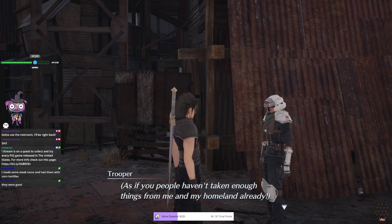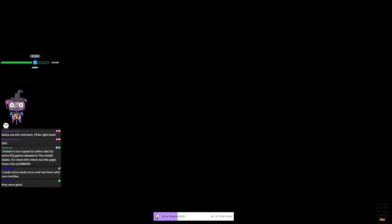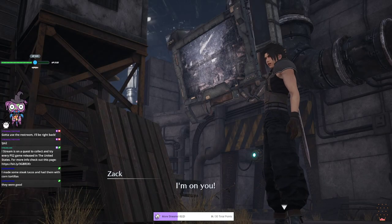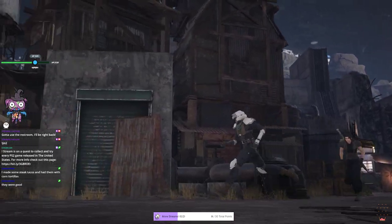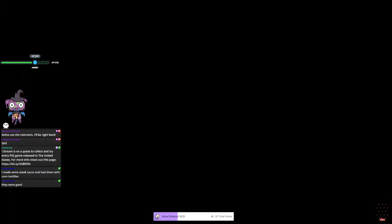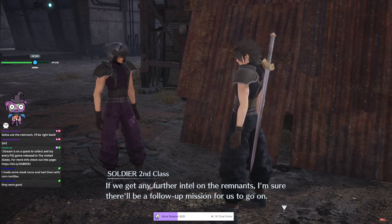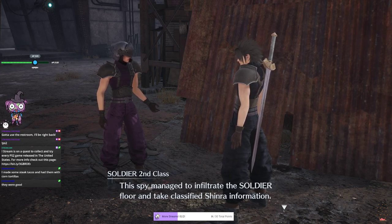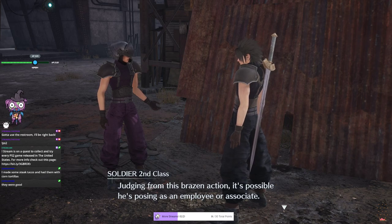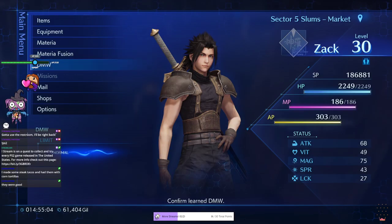An NPC complains about things being taken from them. The streamer recognizes this is another Wu-tai spy: 'This is Zach - I found a Wu-tai spy, I'm on you.' He vaguely remembers this from the end of the last session. The mission intel reveals the spy managed to infiltrate the SOLDIER floor and take classified Shinra information, and may be posing as an employee or associate.